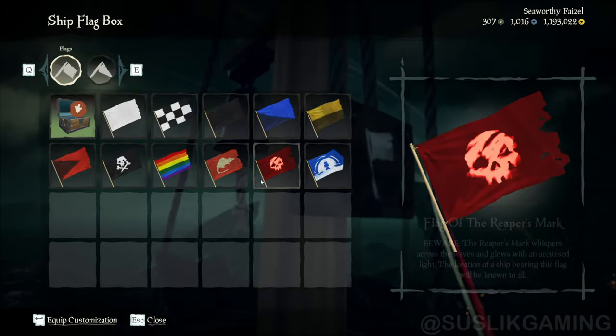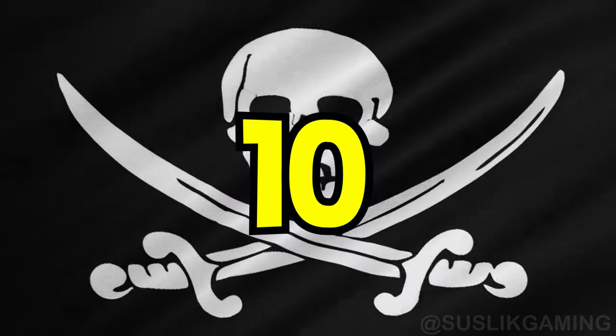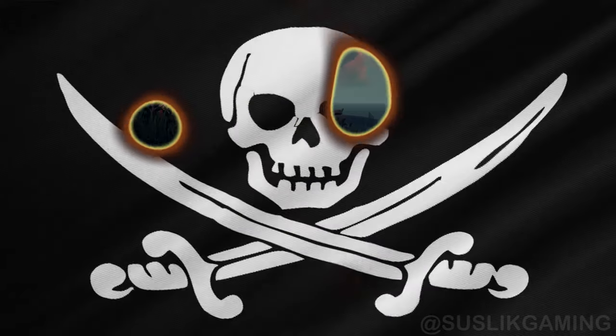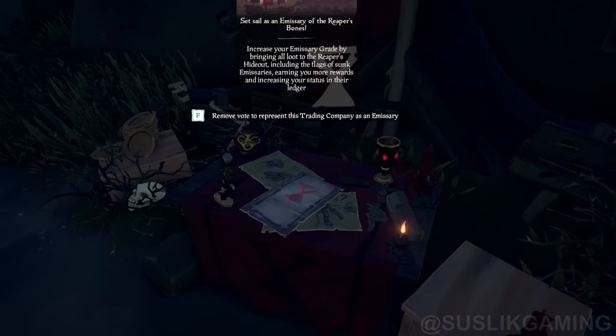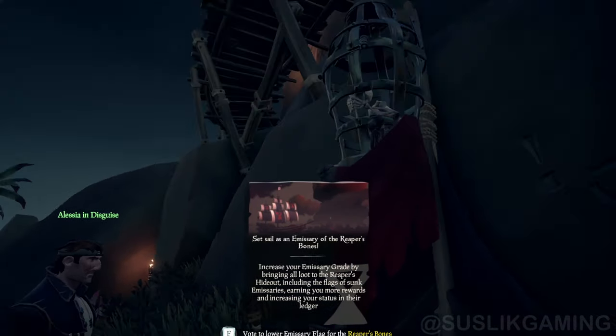This flag will mark your ship on the map for every player. If you want to raise an emissary flag, go to the faction table and make sure your ship is close to the island, otherwise it will not work.